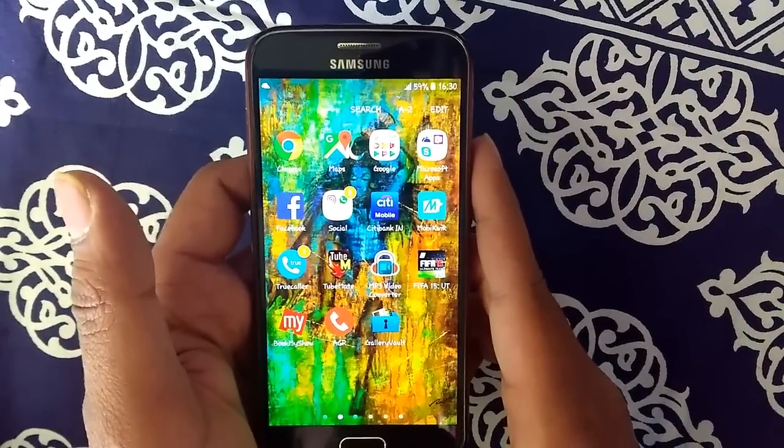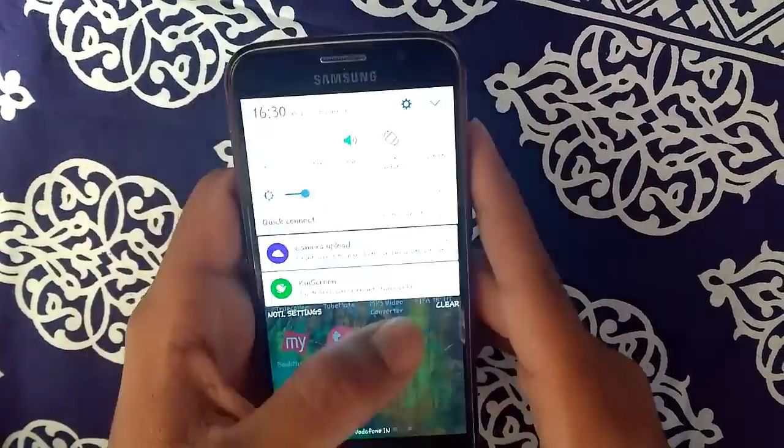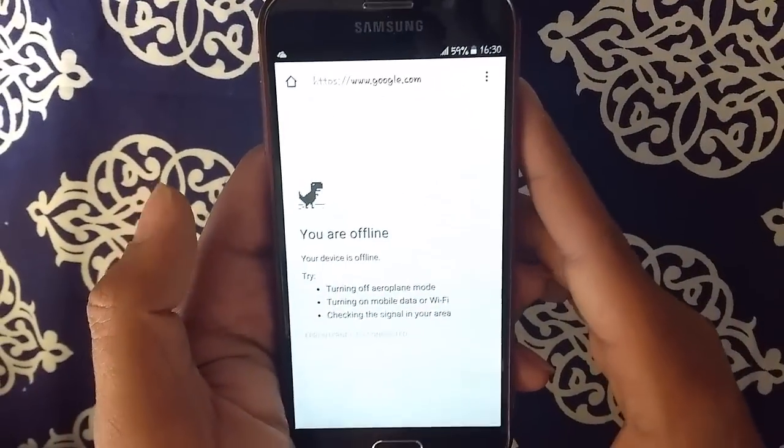To start with, we have a very cool trick from Google Chrome. It's actually a game you can play offline. So make sure you turn off your WiFi and data settings, then you go to Chrome and it's obviously going to tell you that you are offline.